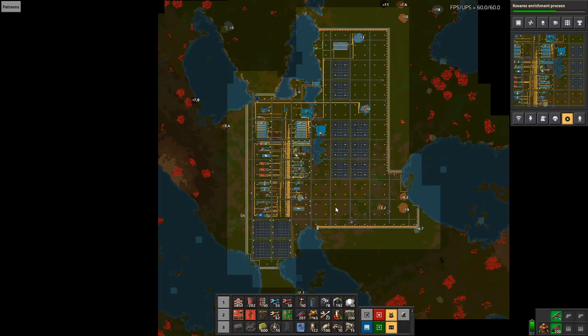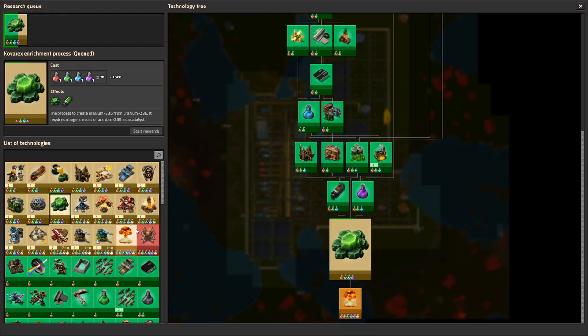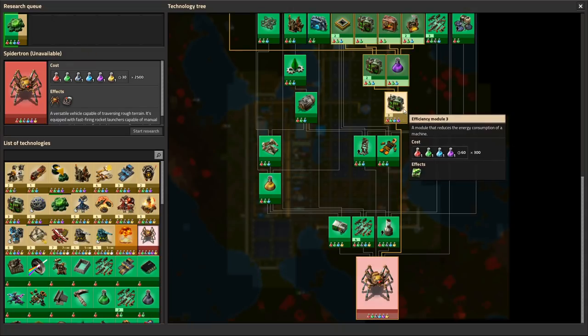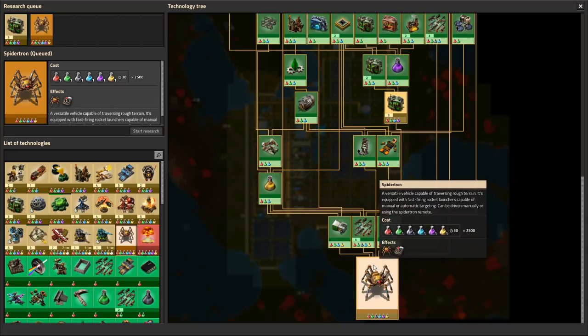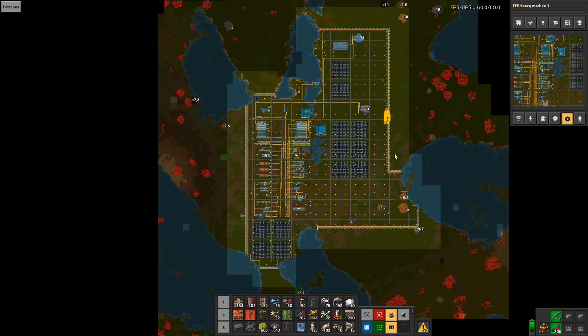So I need to scale up the base — it is still a Deathworld base, so there will be tons of interesting challenges in terms of how we scale up and expand. Since this is also version 1.0, the first thing we're probably going to do is look at our research and focus on the right thing: the new Spidertron that was just released.